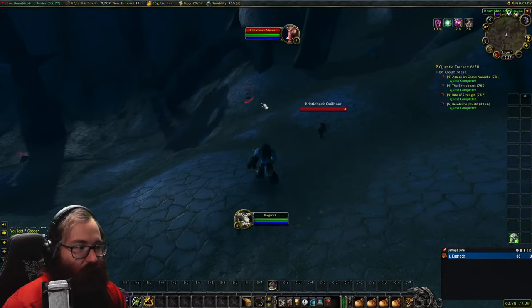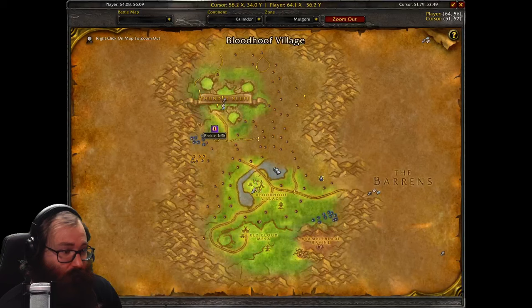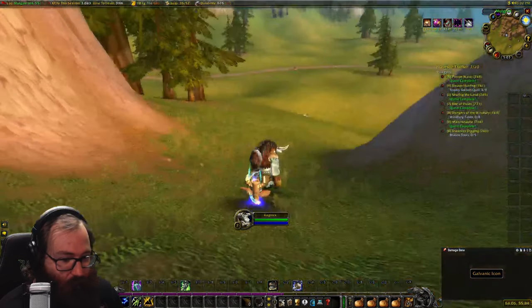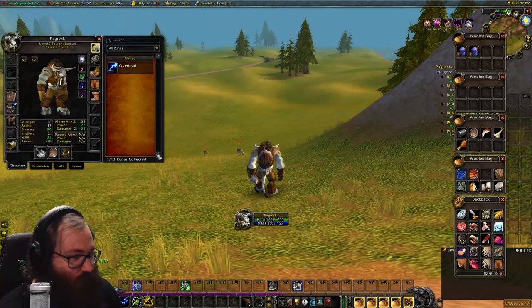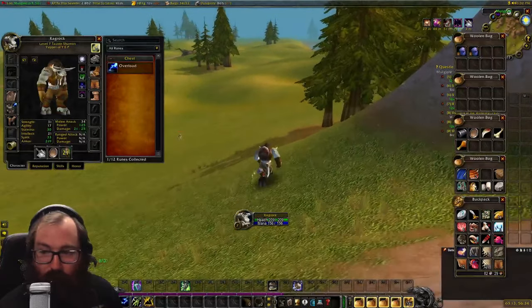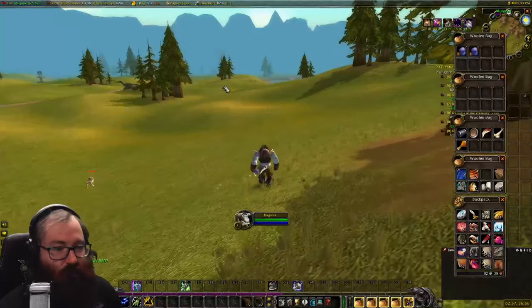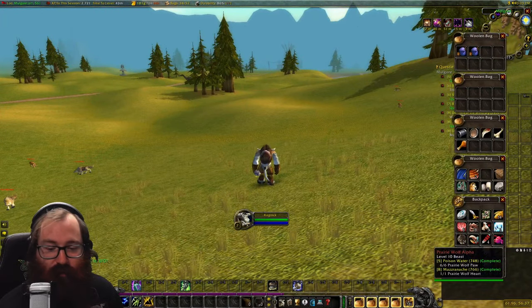The next rune for shaman is the Galvanic Icon, found at about coordinates 65, 56. This is for the tanking shaman Shield Mastery rune. Equip it and you have to kill 10 enemies with lightning bolt — you just need to get the last hit on them with lightning bolt. It's a really nice rune for leveling.